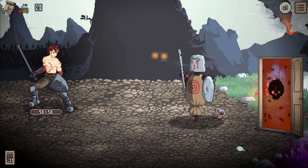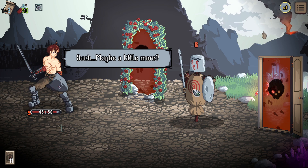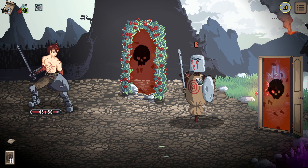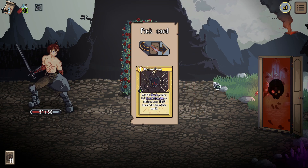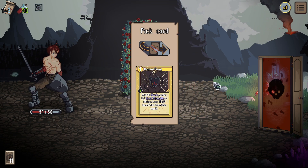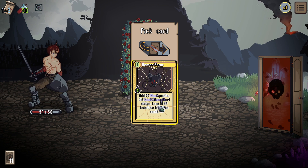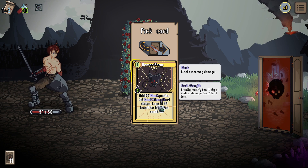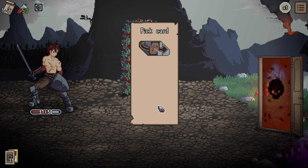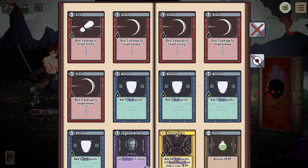Let's go with another question mark before we fight — it's a training dummy. Should I train a little? Ouch! We actually take damage from the training dummy, but we gain something in return. Pick a card: Demon Form — add 50 block points, get great strength times 4 status, lose 10 HP, but can't die from this card. Great strength means multiply or divide damage dealt for one turn. We exhausted ourselves a little in training, but now we have this powerful card.